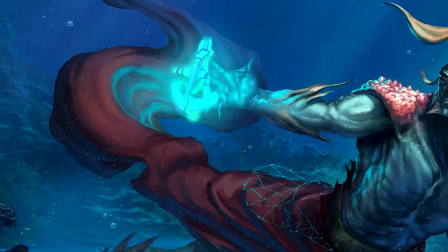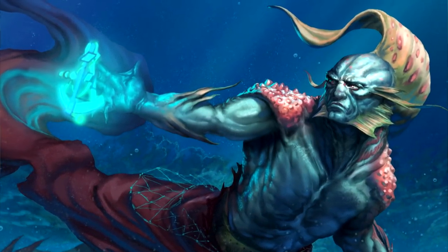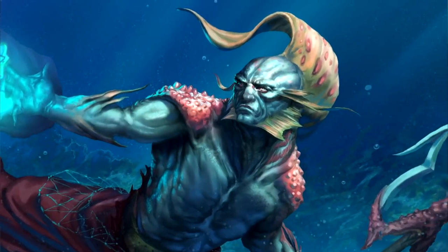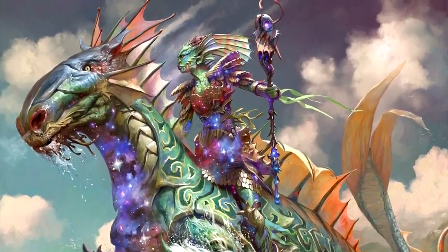Triton! Their casting of Wall of Water was replaced with Water Walk, their ability to talk to fish extends to elementals and monstrosities as well as beasts, and their swimming speed is tied to their walking speed now, which means that they're both increased together as well. Very minor changes, but maybe they'll be enough to convince someone to try out the Triton.